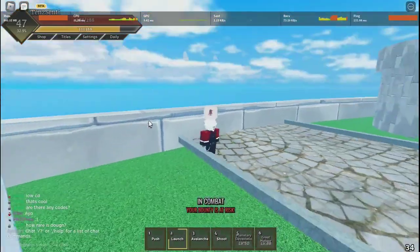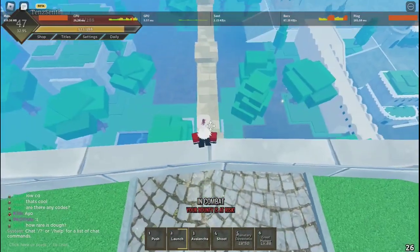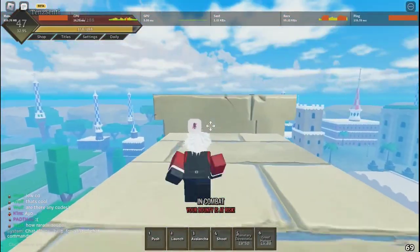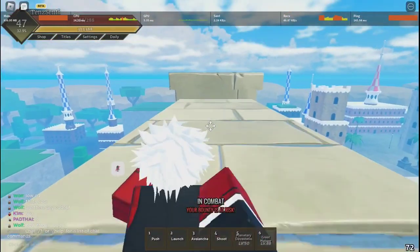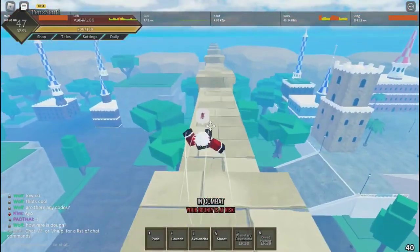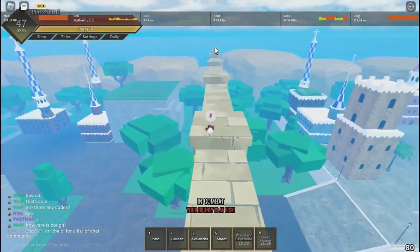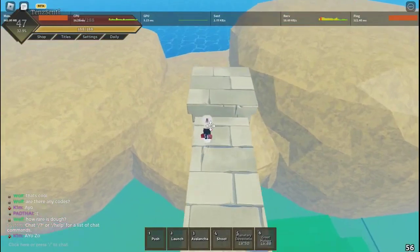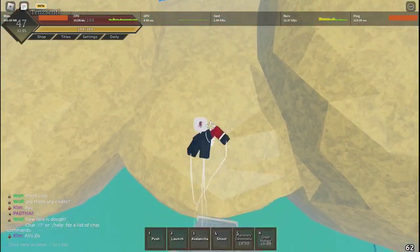After that you gotta go here — see these walls right here? Jump onto it and just keep running and running. This is how you AFK farm levels. You just gotta keep running toward the finish.